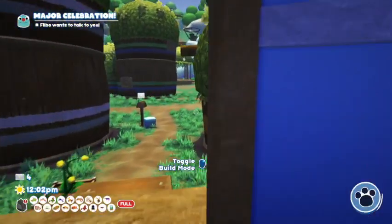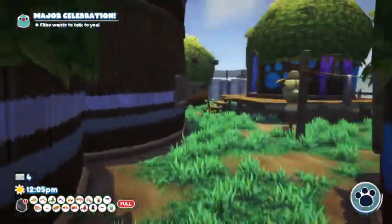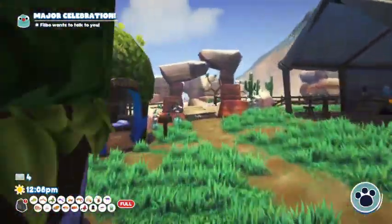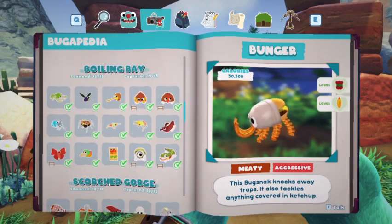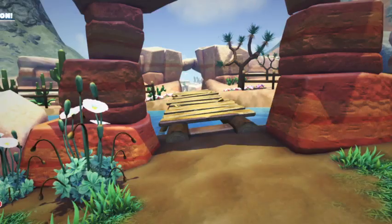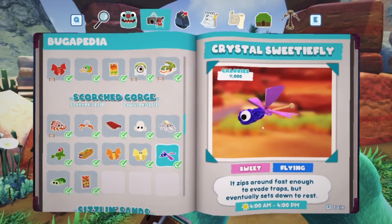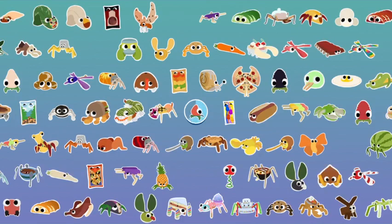Hello everyone, and welcome back, finally, to the series on how to catch all the Bugsnax in Bugsnax. This video is for Scorched Gorge. If we look in our Bug-a-pedia, there are twelve in here. The only special things are: the Crystal Sweetie Fly only appears at day, and the White Sheephoof only appears at night. I'll be showing the White Sheephoof last, because I'm coming in here during the day, so I'll show the other eleven first.